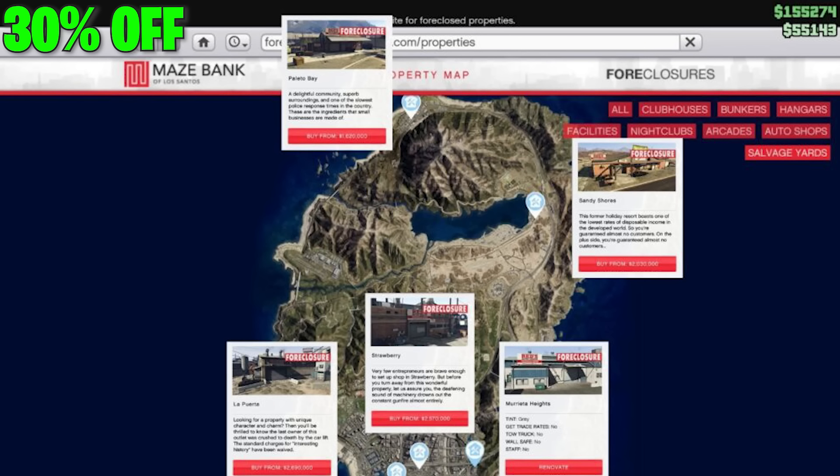Moving into the discounts. For 30% off, we have a property discount — it's the Salvage Yard. All of the upgrades and mods for that will be discounted as well. As of Tuesday, the Salvage Yard will no longer be the newest business in the game, so pick it up while you can. Rockstar is putting it on discount because we're getting another new business this Tuesday.